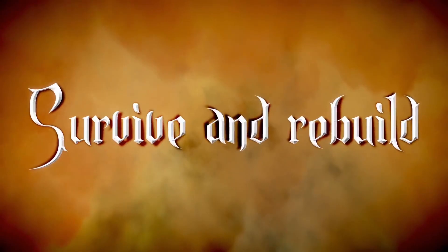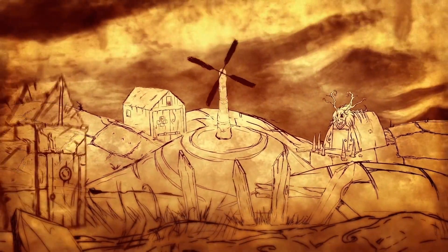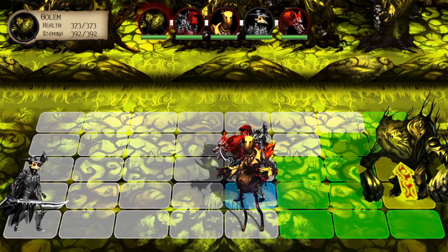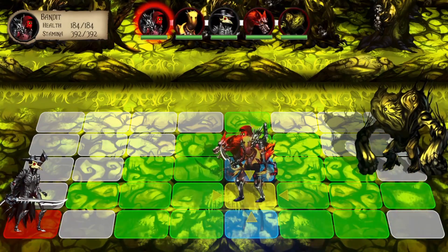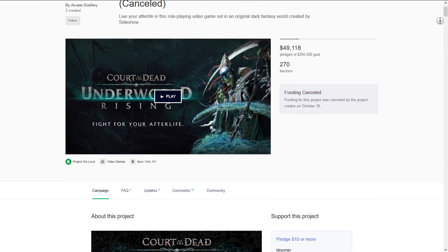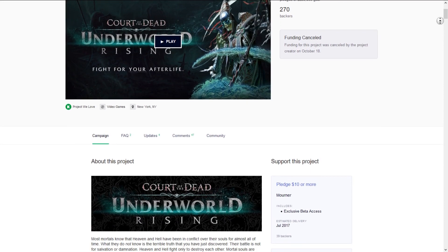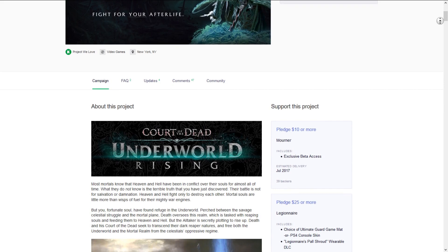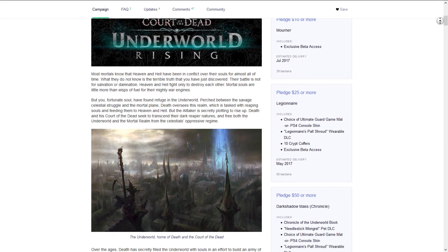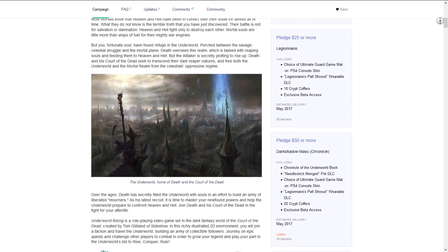Plague Road is one of those crowdfunding campaigns that looks great at the time, but when you go back and examine it after the fact, you can't help but notice the flaws. The game comes to us via Arcade Distillery, the same studio that brought Court of the Dead: Underworld Rising to Kickstarter. They were asking for $250,000 for that project, a 2D side-scrolling strategy roguelike game based on Sideshow Collectibles' Court of the Dead property.